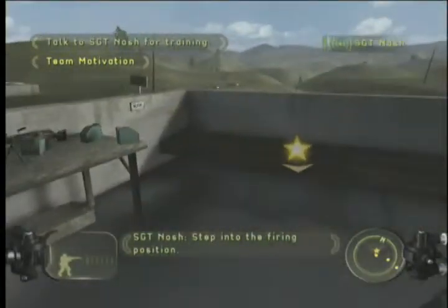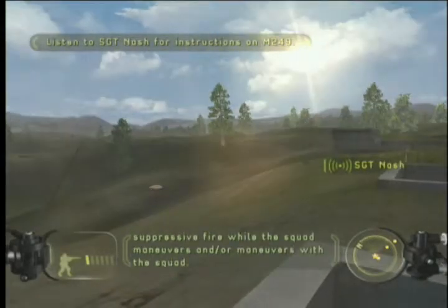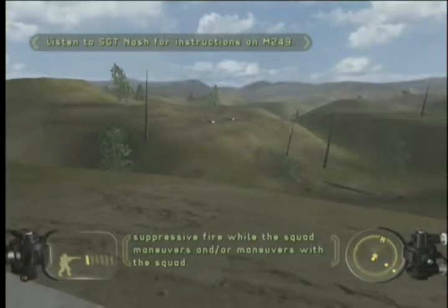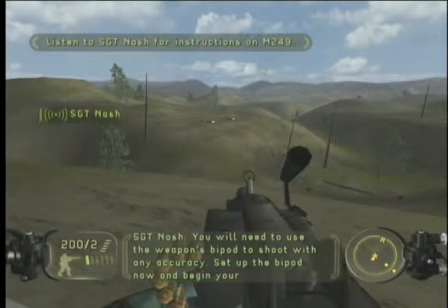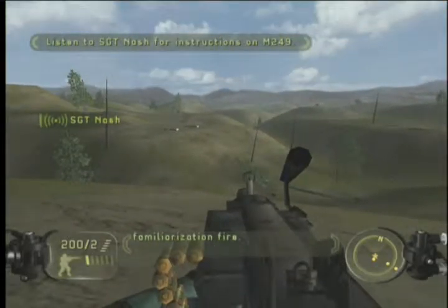Step into the firing position. The M249 Squad Automatic Weapon, SAW for short, is the squad support by fire weapon. SAW provides suppressive fire while the squad maneuvers and or maneuvers with the squad. You'll need to use the weapon's bipod to shoot with any accuracy. Set up the bipod now and begin your familiarization fire.